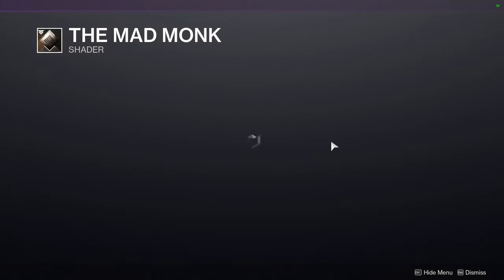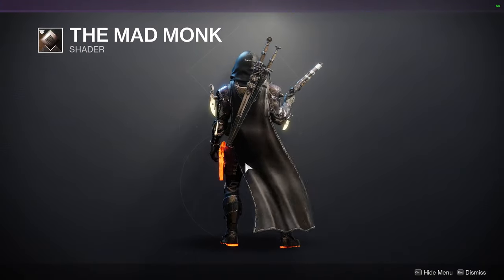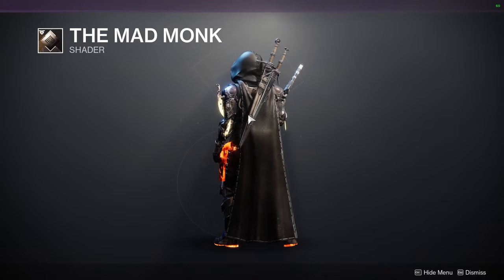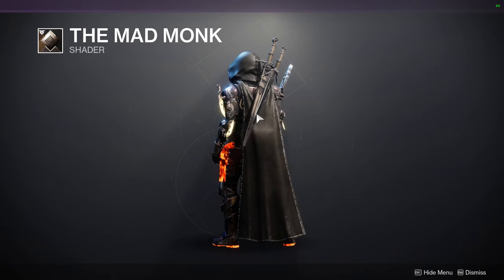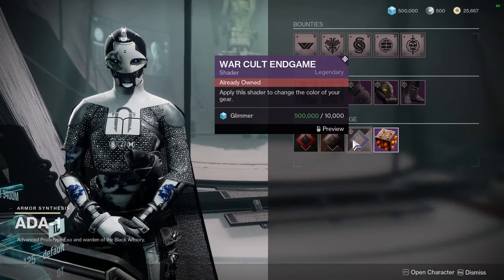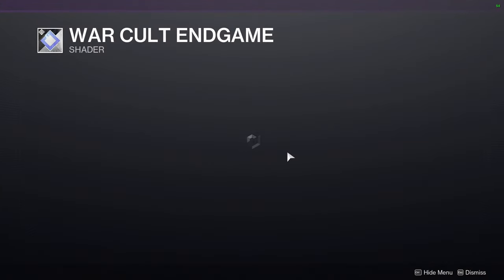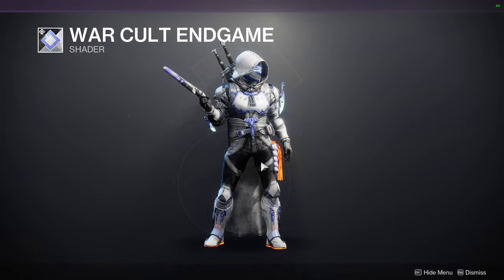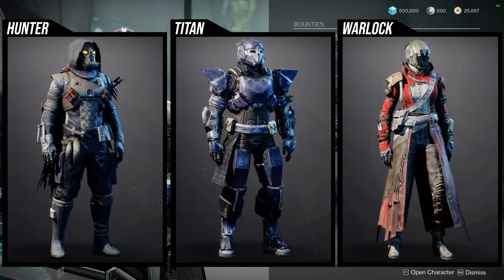We have the Mad Monk, which I always recommend people to pick up because it is a really good black — as you guys can see from the cloak. This is a shader I would always put on my cloaks or my marks because it gives you that really good black. And then we have War Cult Endgame, which looks really good. I really like this shader — it's a really good white and blue.